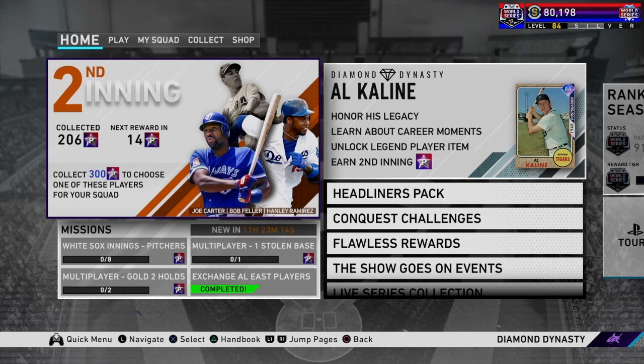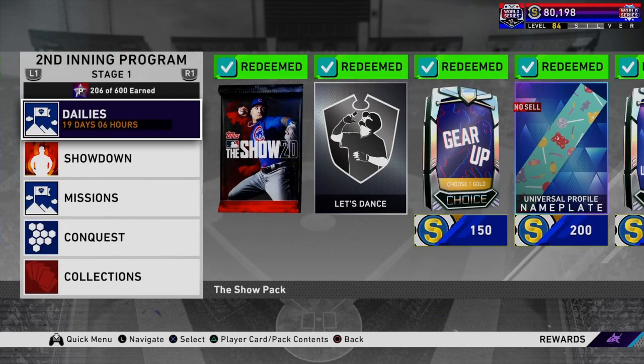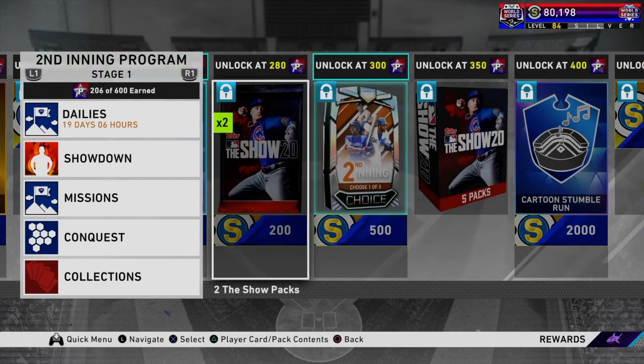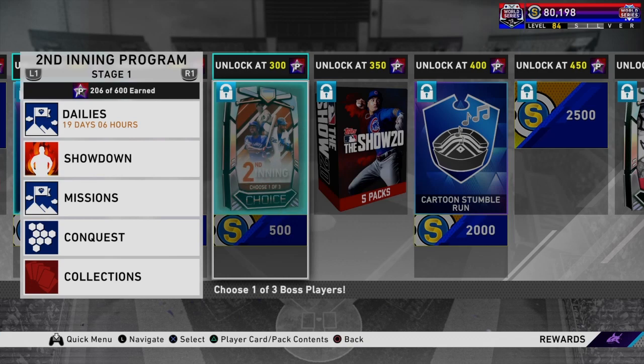Yo guys, what's going on? It's Becal23 back with a new video, and today we got some tips and tricks for you guys on the second inning program. Now as for most programs, the bosses are at the 300 star mark.